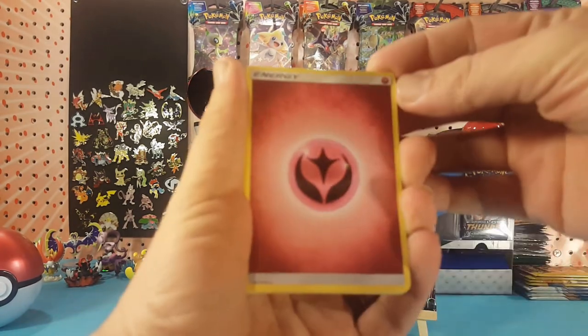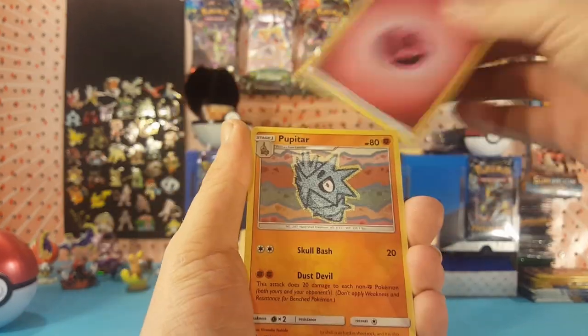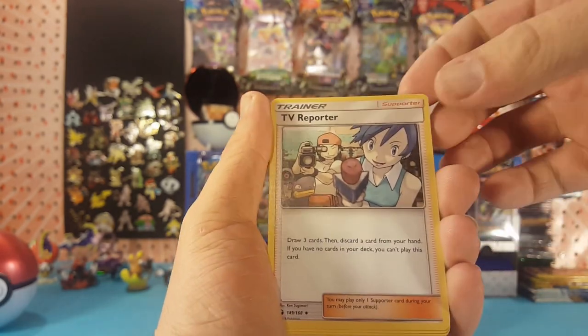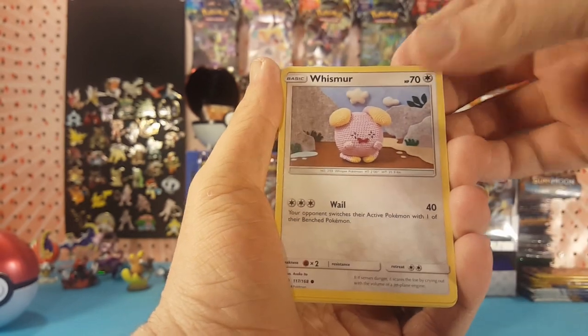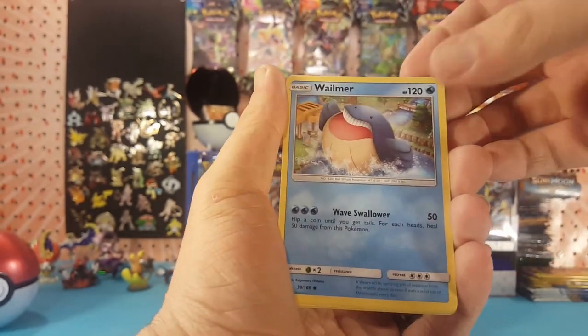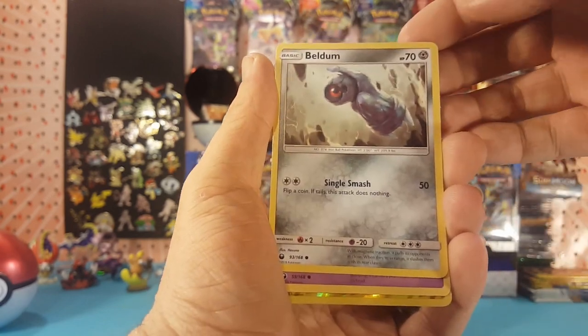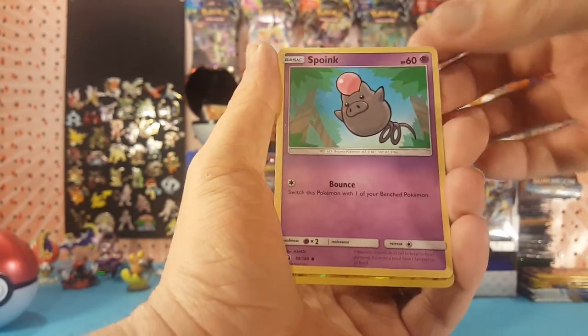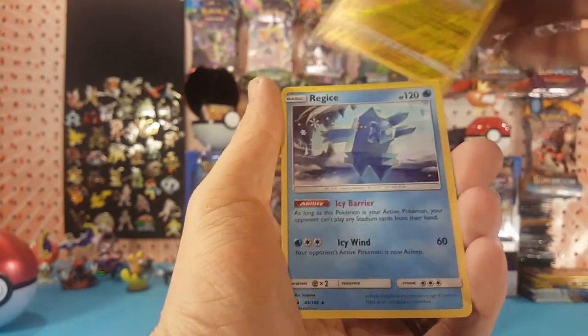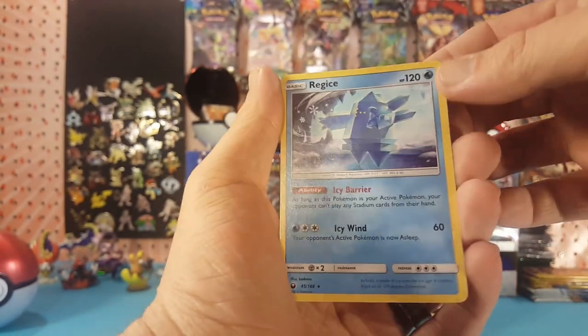Alright, first pack: Fairy Energy, Pupitar, Kecleon, TV Reporter, Whismur, Bellsprout, Whalemur, Beldum, Splink. Oricorio is the reverse and Regice is the regular rare.